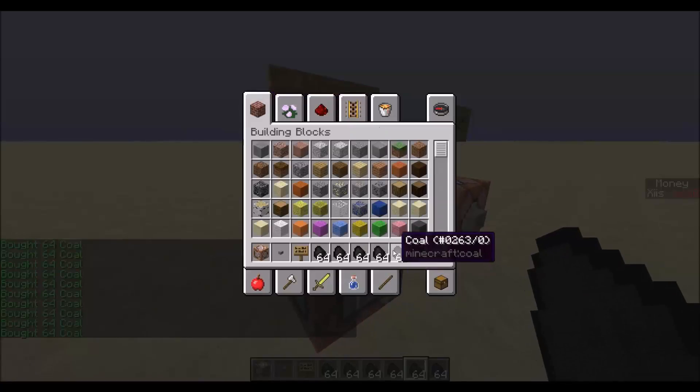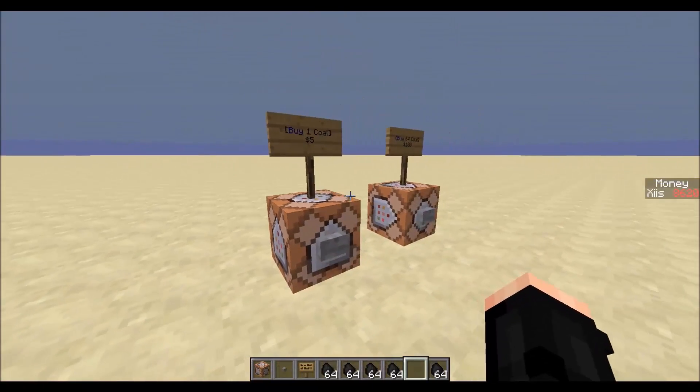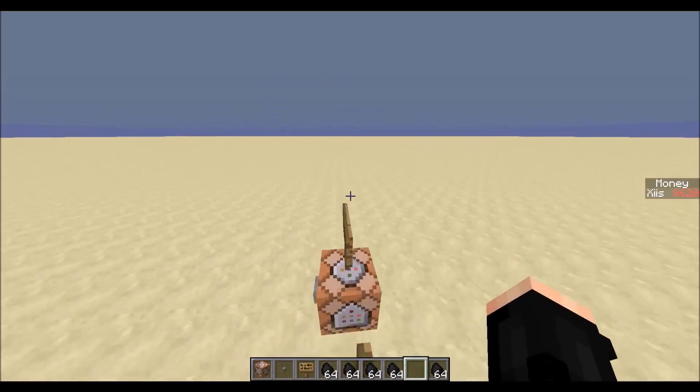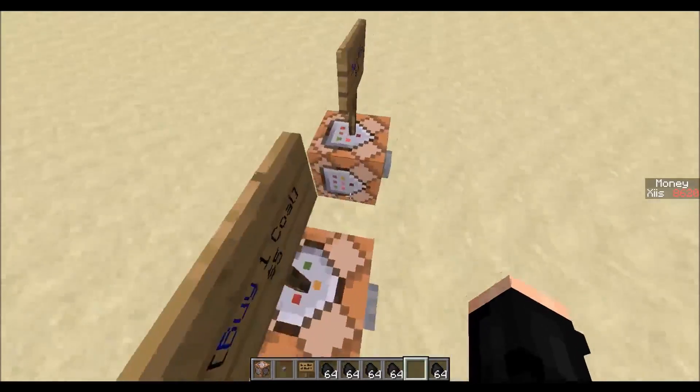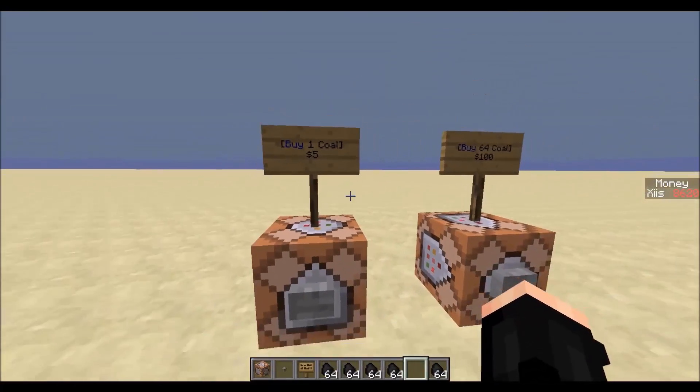Sell signs, however, are a lot more complicated in my opinion, because you have to check whether the player actually has the item in their inventory. There's a special way of doing that, but I'll show that in the next video because it will take a lot longer than this video did.